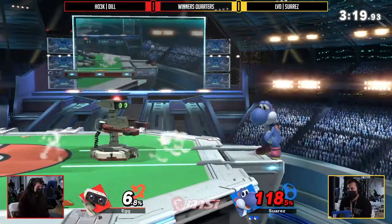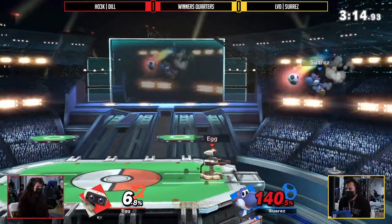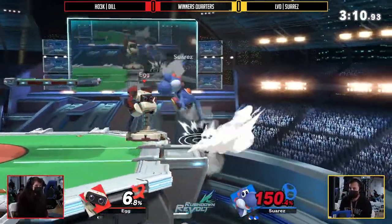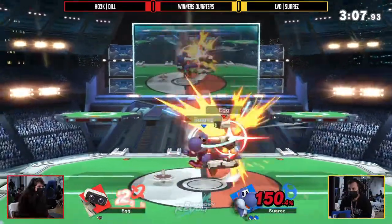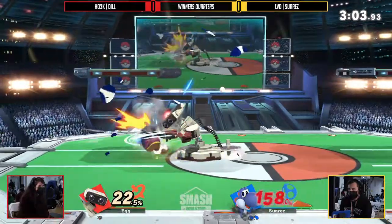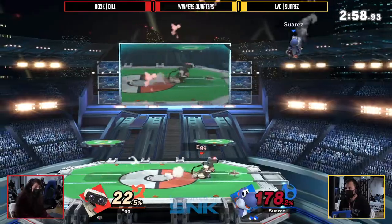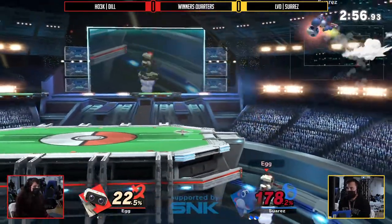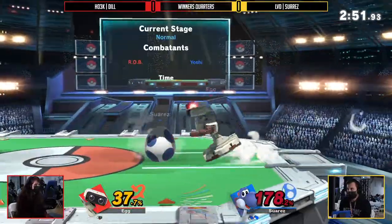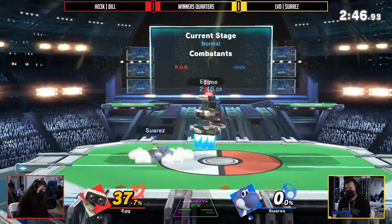I really feel like Dil needs to be a little bit more careful. That Robo Arm definitely would have killed with any amount of rage on Dil. But as it stands, 156% — that should be dead. Very nice DI right there. Dil is looking a little bit stressed because she cannot take this stock. But that up throw is going to do it for sure — living to almost 200 again.